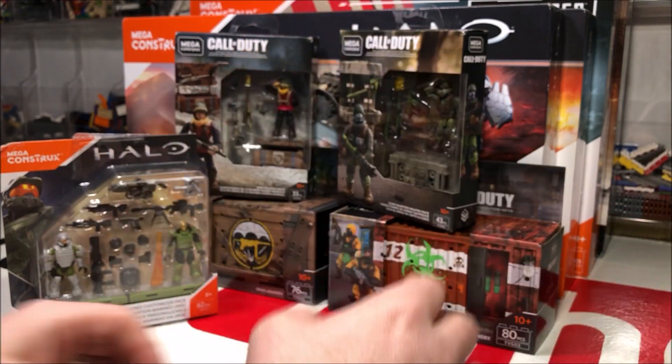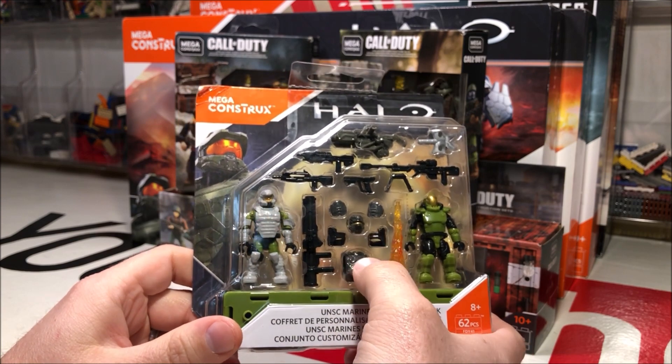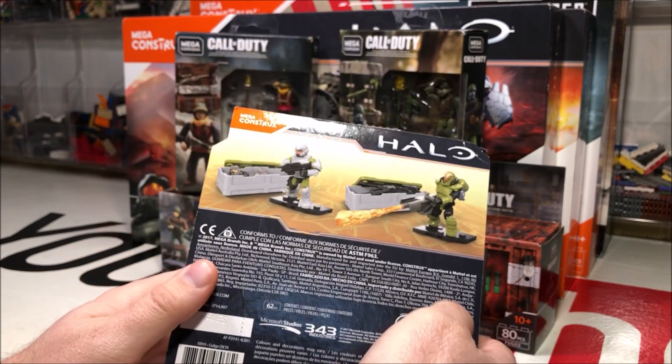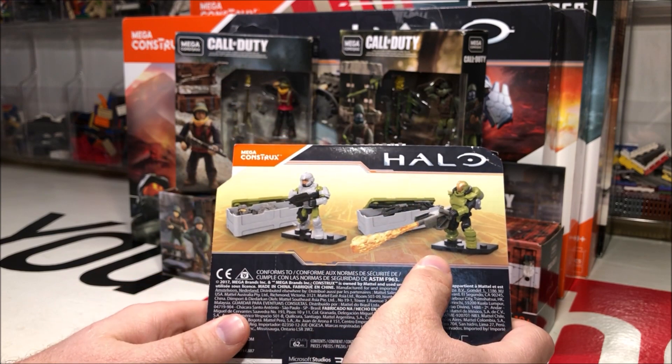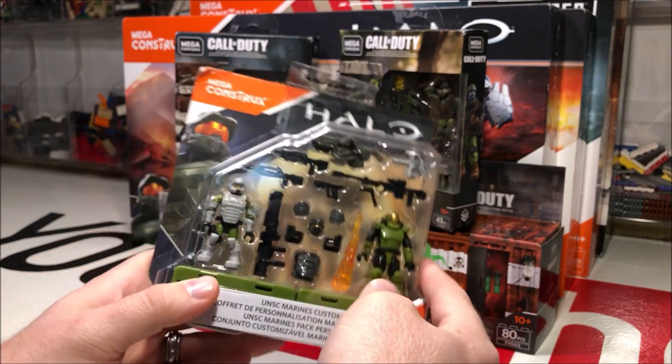Next up is the Marine Customizer Pack — lots of cool weapons in here. It comes with two Marines and I think a third one that you can build up if you have extra parts. On the back of the package we get the flamethrower in action, which is really cool. I'm really glad to get this one.